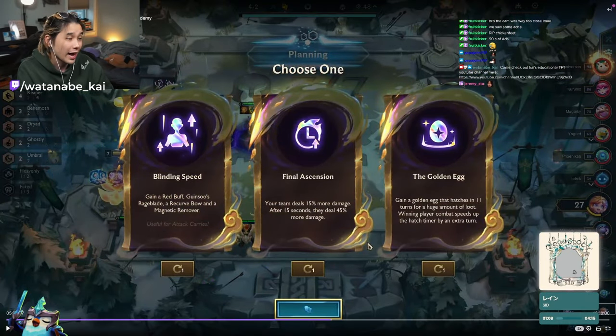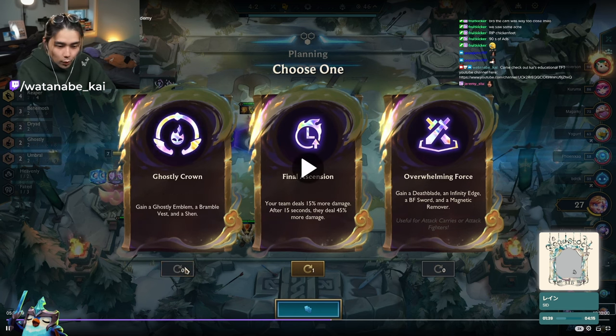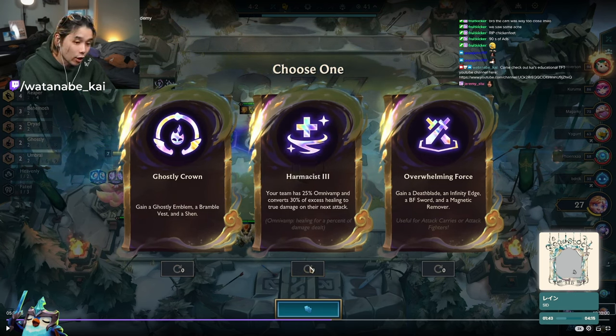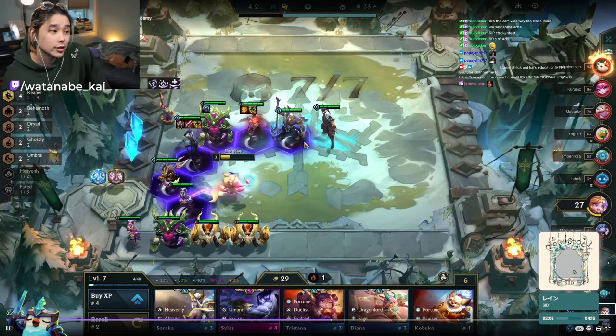Going into the 4-2 augments: Blinding Speed, Final Ascension, and Golden Egg. Definitely not Golden Egg — we don't have the HP to try hatching that thing, and recently Golden Egg just feels like a scam. It hatches and you're like, that's it? Ascension also makes no sense — Yone fights do last a little bit, but you're down to Prismatic in the first 15 seconds. He re-rolls the left side and gets Ghostly Crown and Harm Assist. Ghostly Crown makes no sense — we already have two Ghostly activated with no way to fit four. Harm Assist is the only correct option here.